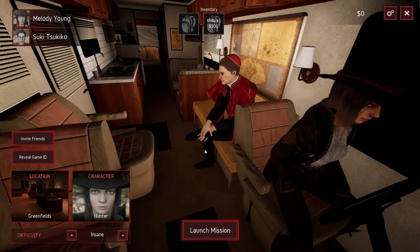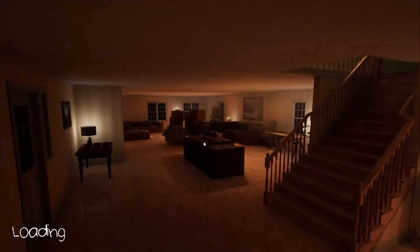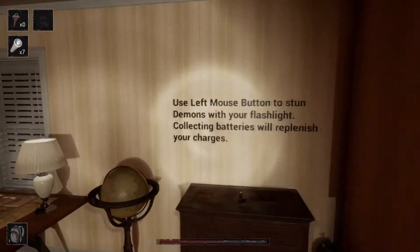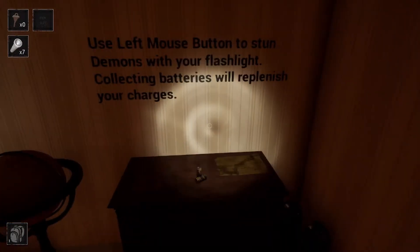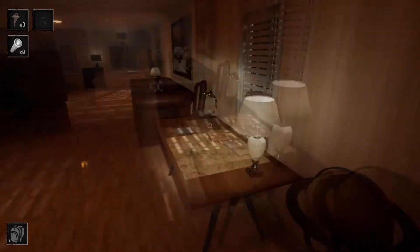Oh no, quick, someone hide the altar boys. You have the difficulty on Insane — you know that, right? I must have accidentally clicked it. Whoops. We need to unlock the furry and then just have everybody in fur suits. This is not gonna go well, I imagine. Also, that trench coat is frickin' epic. Use left mouse button to stun demons with your flashlight, collect batteries, replenish your charges. Okay.